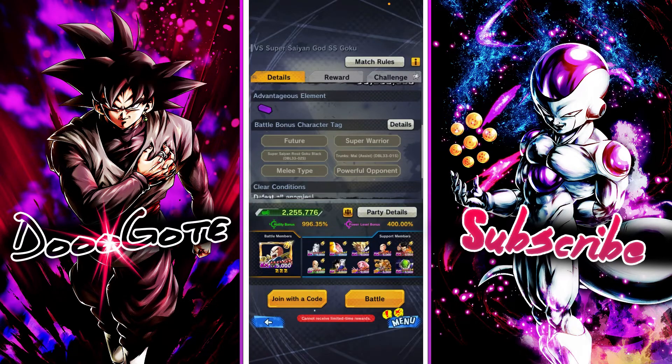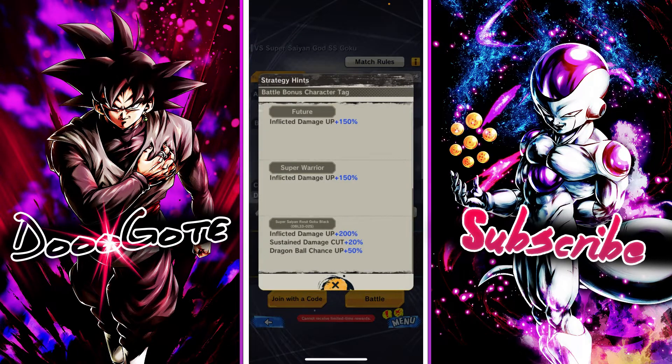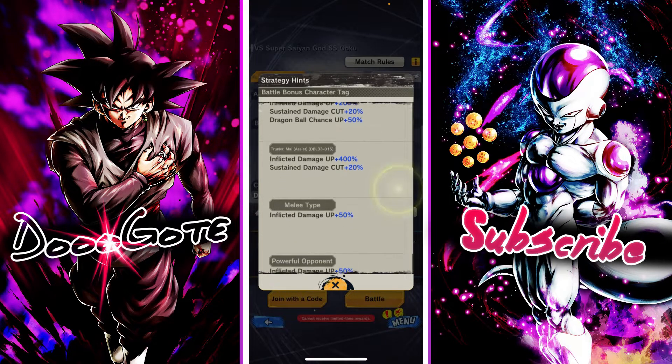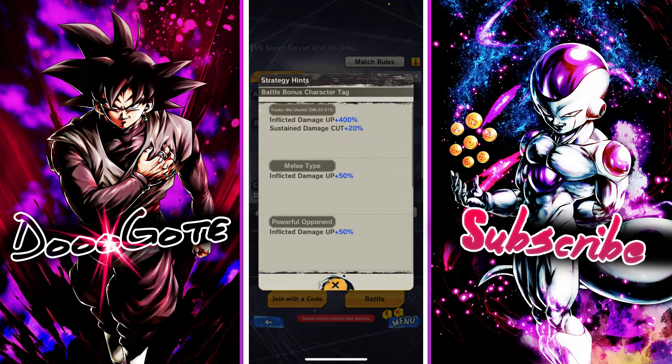As you saw from the last one and the Rosé one, Rosé does pretty damn well on this. The tags that are buffed are: Future, Super Warrior, Super Saiyan, Rosé, Goku Black, Dragon Ball Chance, Chunks and Mai Assist, the new unit, melee types, and powerful opponent.